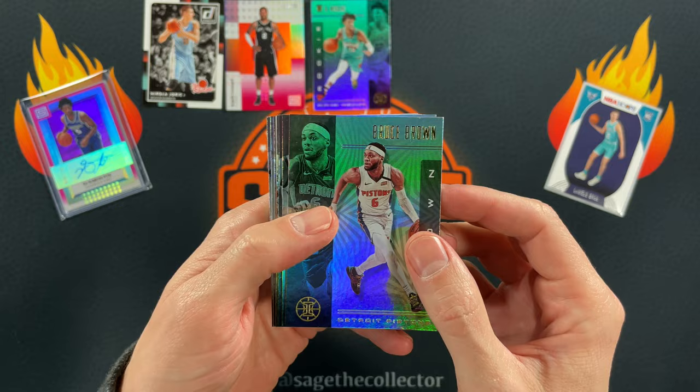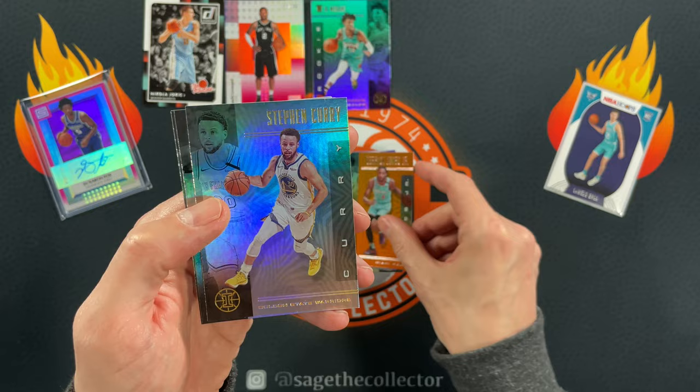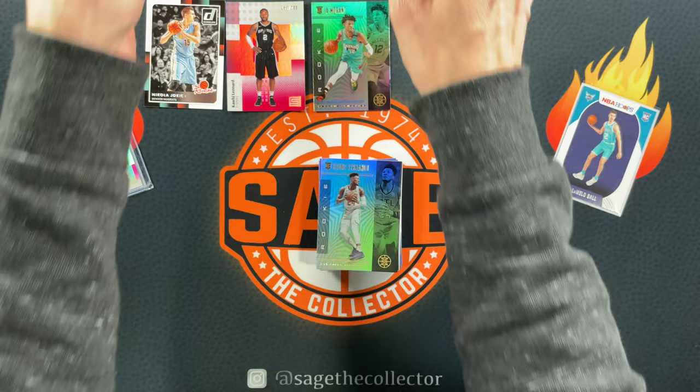Got Bruce Brown, Giannis, Vucevic. There's a Dame Astounding acetate — man, I love these things. An orange Jaren Jones Jr., another Steph — very cool. Kevon Looney, Kemba. Our three rookies are Bruno Fernando, Admiral Schofield, and Nickeil Alexander-Walker — not the trio you're looking for when opening a pack of Illusions.